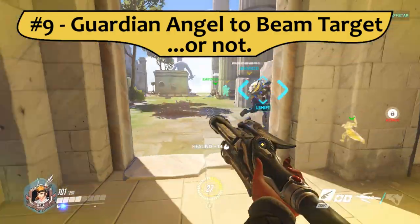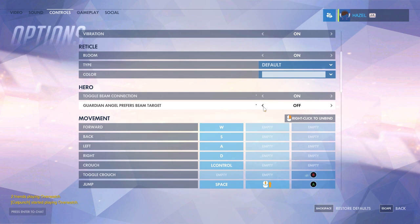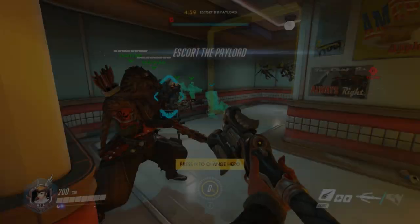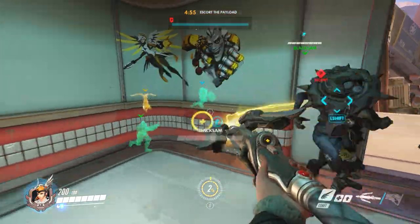Number 9: Guardian Angel Prefers Beam Target option. This one is a little less cut and dry than the Beam Toggle, because there's benefits to having it both ways. If you turn this option on, your Guardian Angel Shift Boost will always send you to the player you're currently channeling your heal beam on, even if you aren't looking at them — so you can fly away in one direction while looking or even shooting the opposite way.